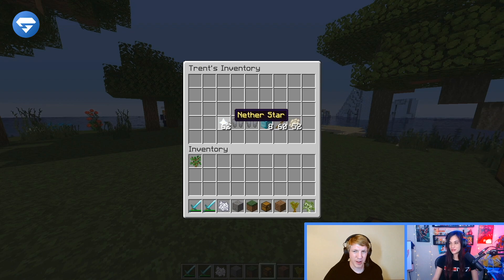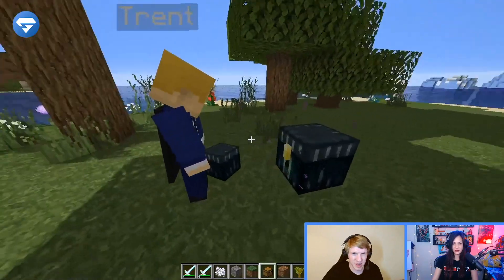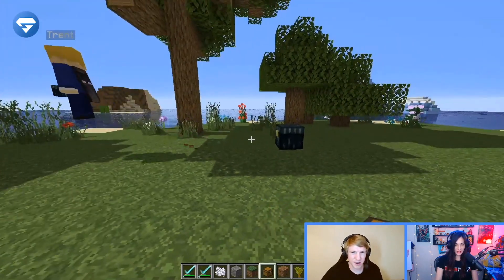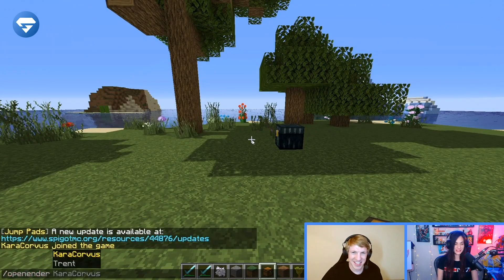Where did you get this? Did you kill 62 withers? Do you have an ender chest? Do you have things in your ender chest? Yeah, I just hid some stuff in there. Hopefully it's safe from you. I'm going to see what's in your ender chest by doing slash open ender and Trent. He has a phantom membrane.